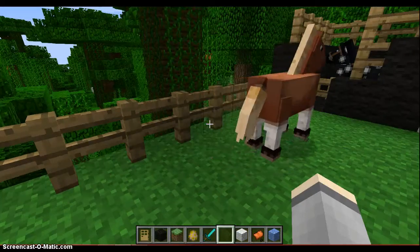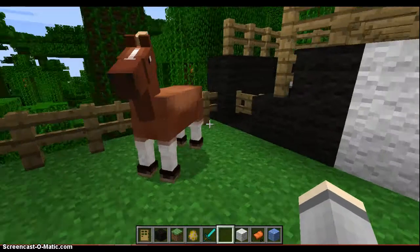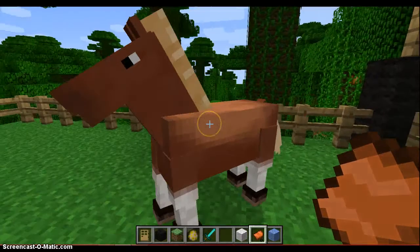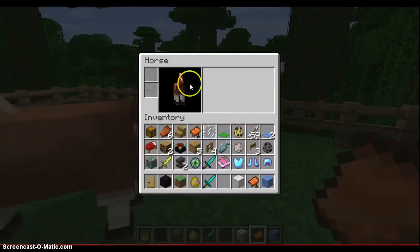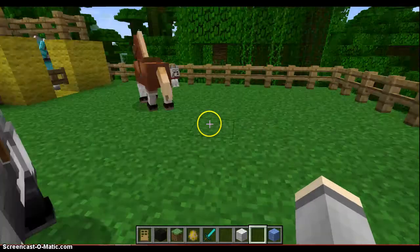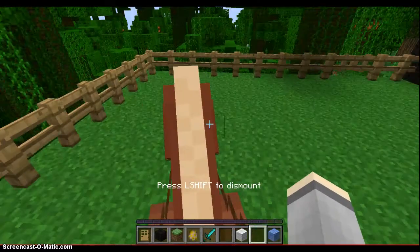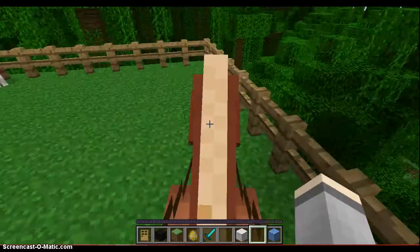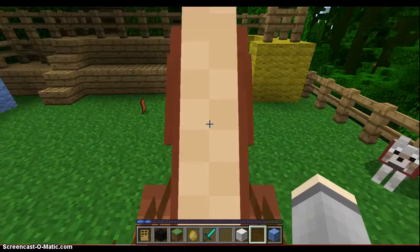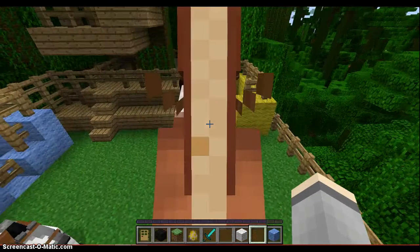Before you can even ride it, you really have to get a saddle. I have a saddle already right here. Right-click it onto him and then this should pop up — bring the saddle up to where the saddle slot is. That's the only way you can ride them; you can't ride them without the saddle. You can ride them now, and it's just like the regular controls for walking and jumping. To jump higher, you hold down your shift button and then press jump.